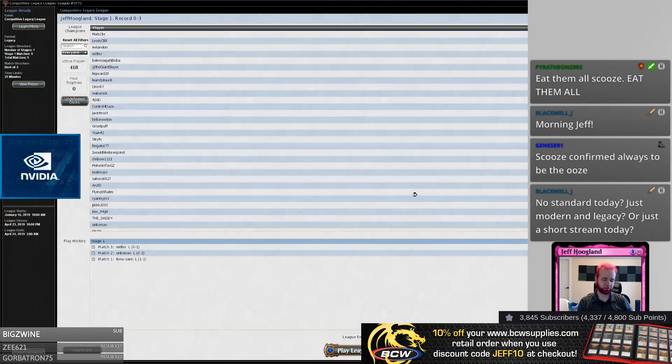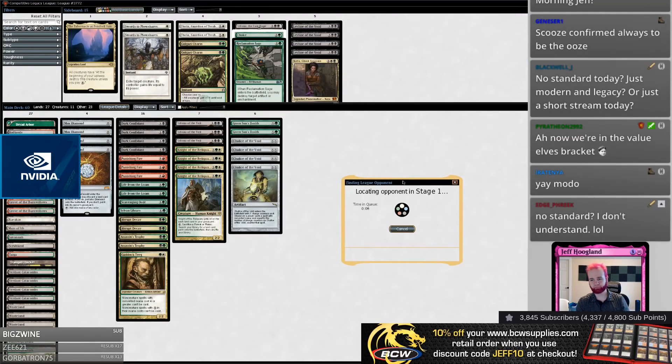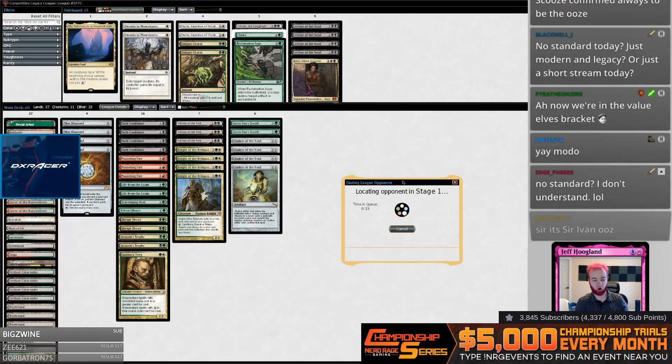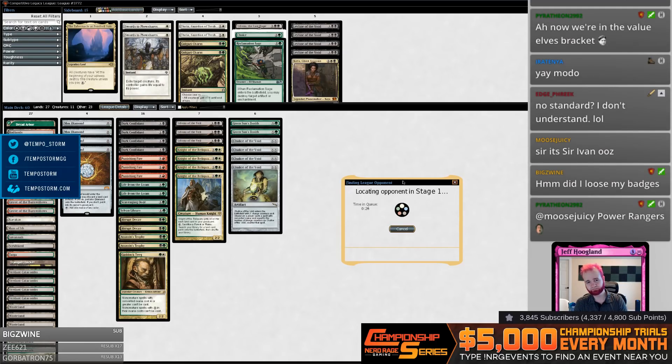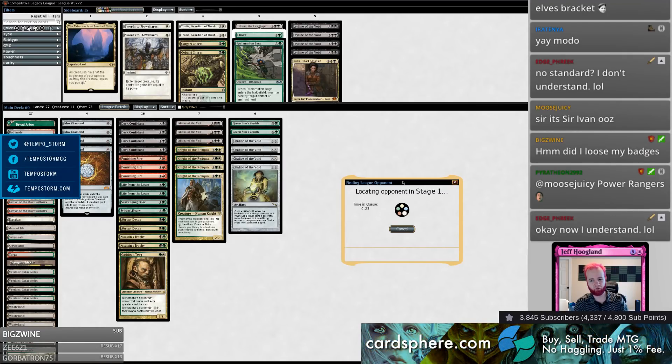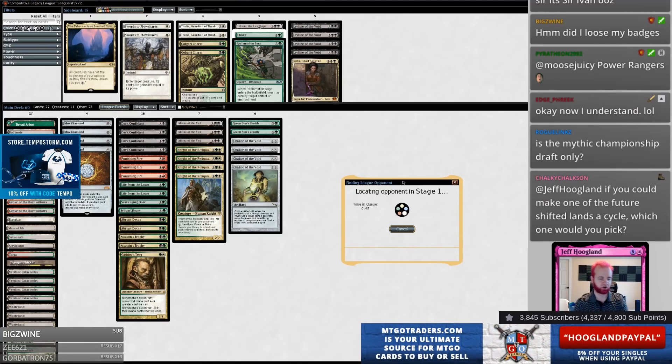No Standard today — the Mythic Championship is going on so I'm going to watch that later. The viewer count is going to be low because of the Mythic Championship regardless, and I'd rather queue out the backlog of Legacy and Modern decks. I'm rejecting all the bad decks now — I just don't want to play them. Legacy and Modern is going to stick to sweet linear degenerate decks, or fair decks I really like like Black-Green Rock or Blue-Black Faeries.